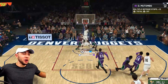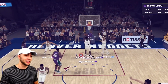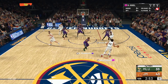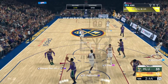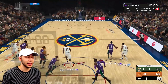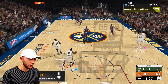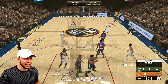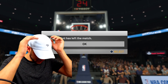Look at Mutombo coming from the weak side - did not think we were going to get there in time! He's got the defensive takeover badge, as you'd expect. With about a minute to play and the lead cut to eight, we go back to Mutombo - he gets a mismatch at the top. Finding the open man in the corner for another assist. He finds Carmelo wide open - that's going to be the dagger. The opponent quits with about 20 seconds left.